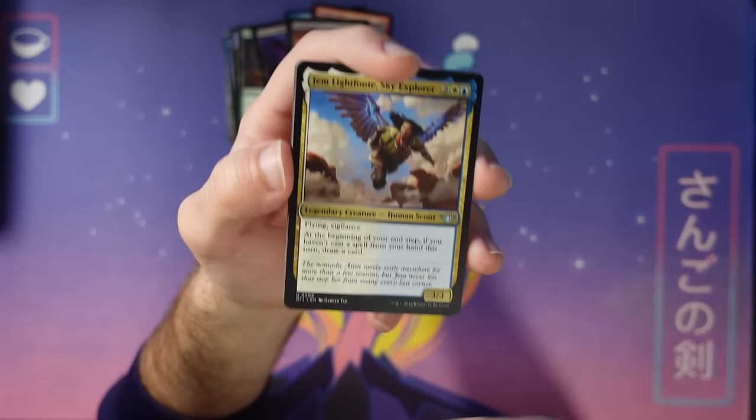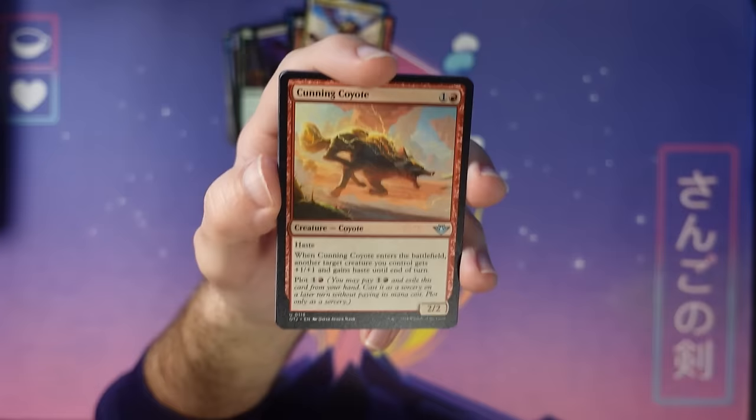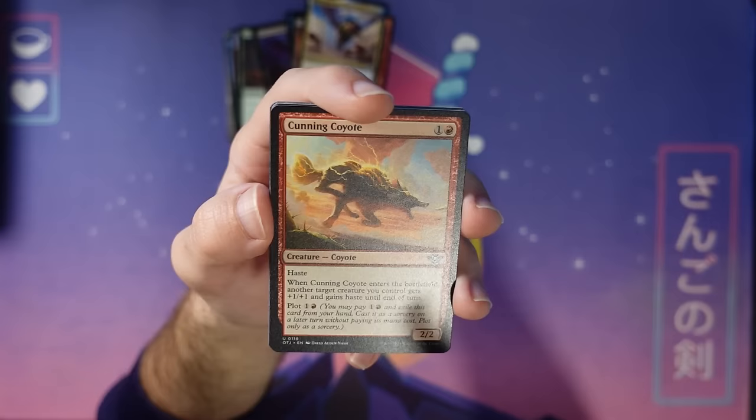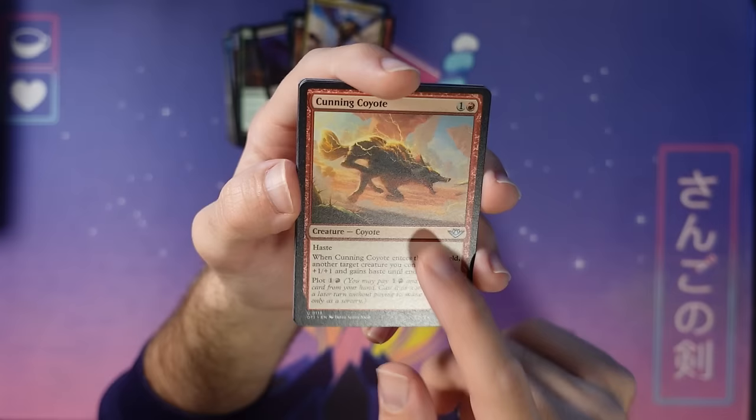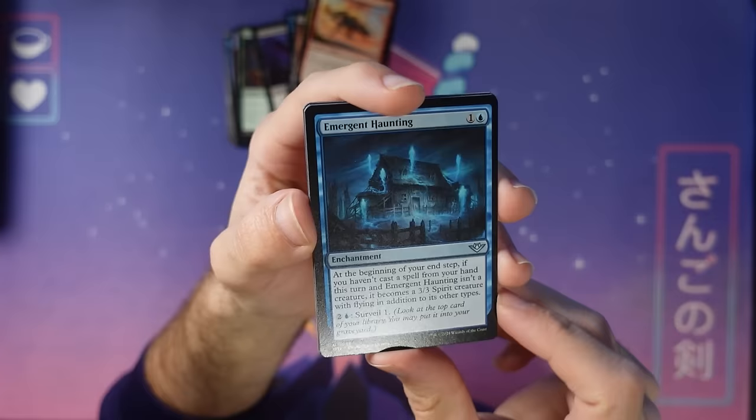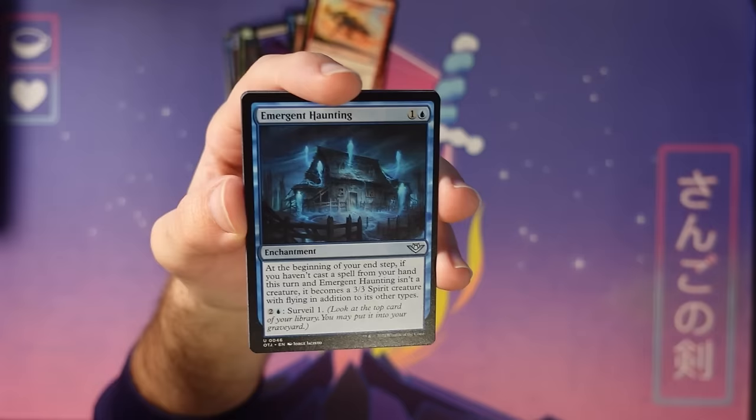Cunning Coyote is a nice plot card — maybe you want to hold off on this and play it on a future turn to give your stuff haste. You can put it down on turn two attacking for two, or plot it to give a creature haste later and attack for more damage. Here's Emergent Haunting featuring surveil, which is now evergreen. A card for the blue-white plot deck — this whole pack would be great for blue-white plot sealed.